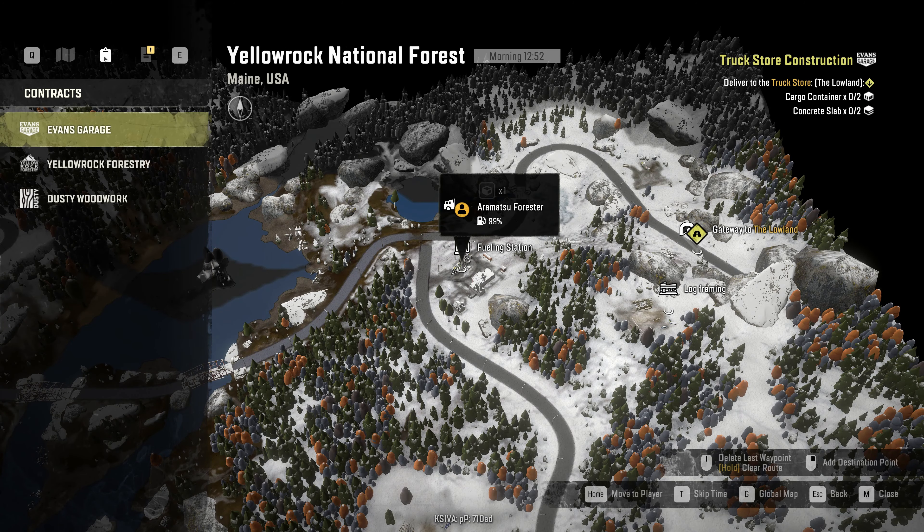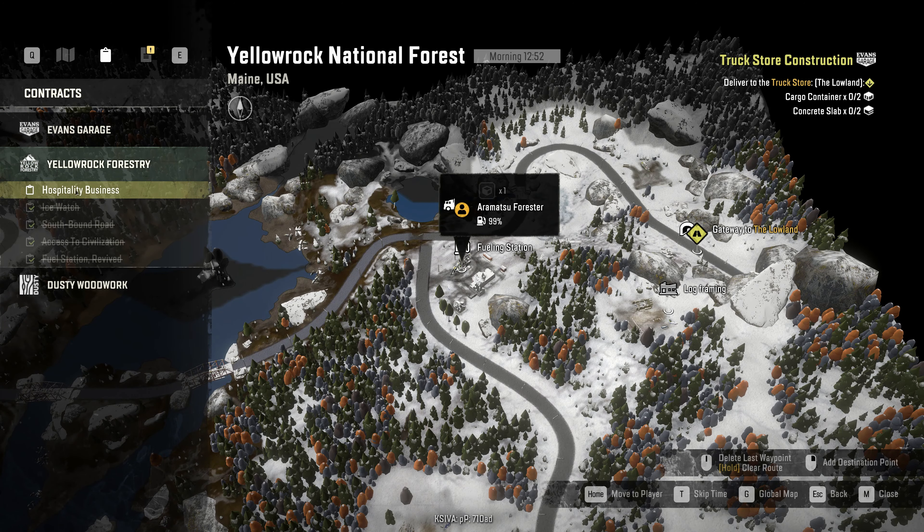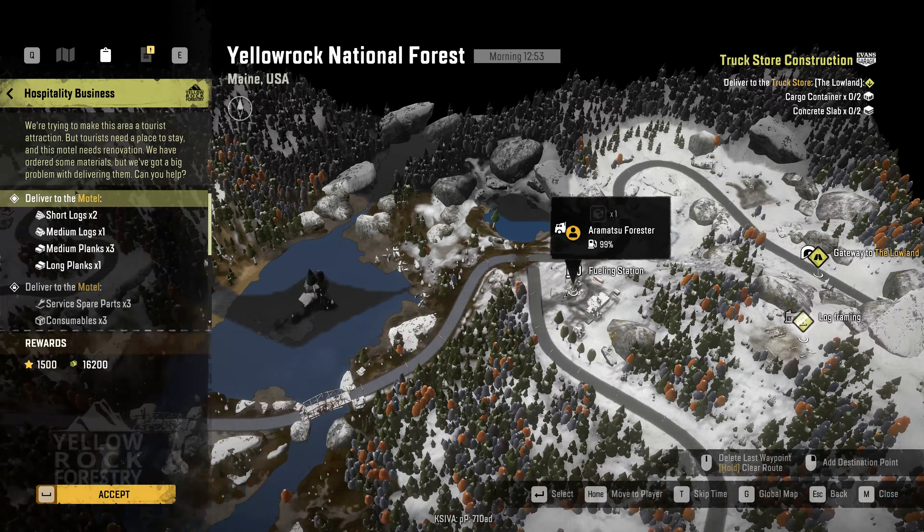Hello, truckers and adventurers. Welcome back to SnowRunner. We are on Yellow Rock in the main region. I am in the Titan logger and I'm trying to get this back to the fuel depot. This was up at the watchtower that we built and yeah, I'm down to 29 liters of fuel, so not a whole lot of fuel left to go. I also don't have that far to go either.